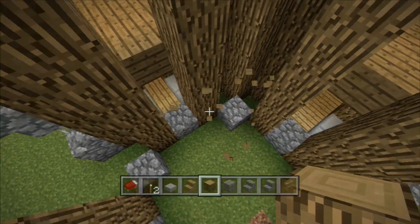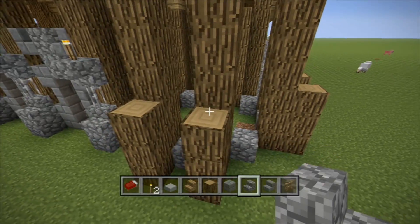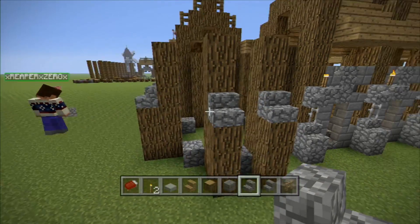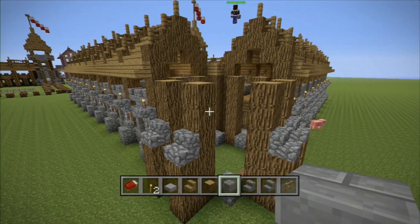So now we have this right here. On top of the outer ones is just a cobblestone stair. And then I can't remember the blocks we used. Hold on, let me go over there and check real quick.